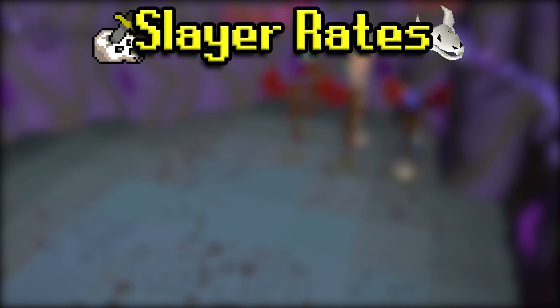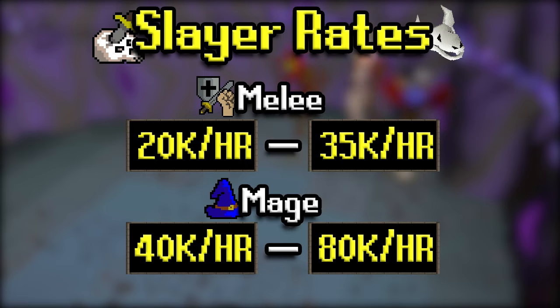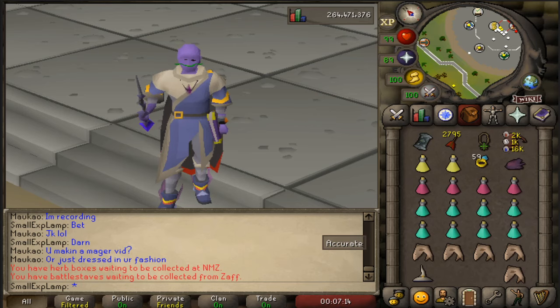For Slayer rates at Necrials, if you're meleeing you can expect anywhere from 20k to 35k Slayer XP per hour. For magic, you can get 40k to 80k Slayer XP per hour — it might even go a little over that depending on how efficient you are. Magic is just insane here, which is why I highly recommend it. If you want to get your magic up through Slayer, this is the way to do it.